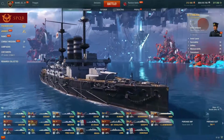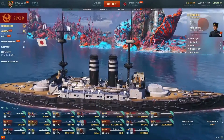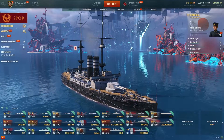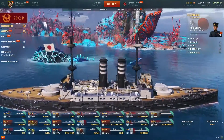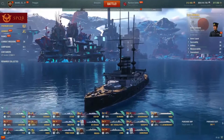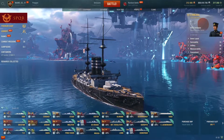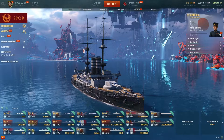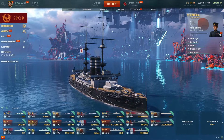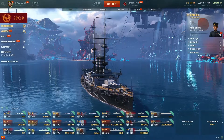Moving on to battleships — the tier 2 Japanese Mikasa is very cheap and is the only tier 2 battleship in the game, making it technically the best tier 2 battleship. It has decent armor for the tier and is very meme-worthy — you're supposed to build it into secondaries just for the fun of it. For its price it gives a lot of credits, commander XP, and free XP, making it highly recommended just for how much fun it is.